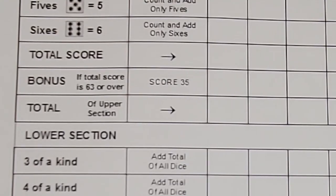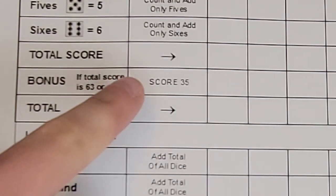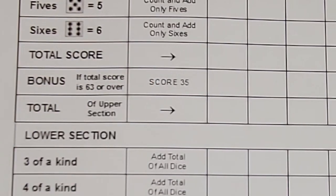If we go back up to the upper section, you can see we have a bonus. If the total of our upper section is 63 or over, we get 35 extra points, so don't forget about those.